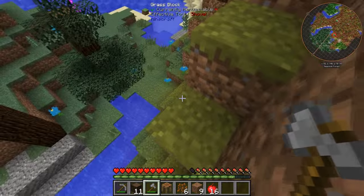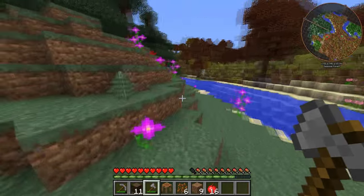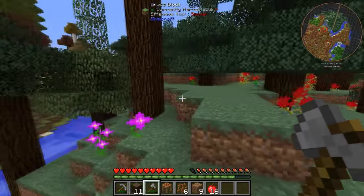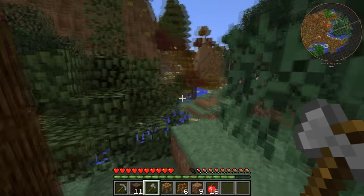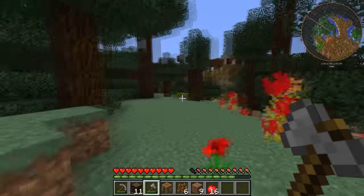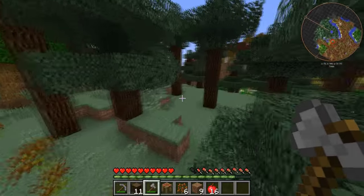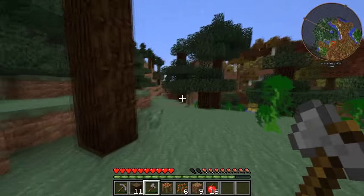Let's venture on down this way — there's a nice little creek or river here; this is quite a nice little area. And of course we're getting into what I think is a taiga of some sort. Yes, we have a taiga biome — that's not too bad. Good source of spruce and all that kind of stuff.